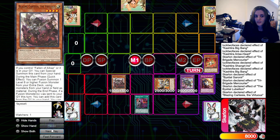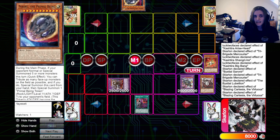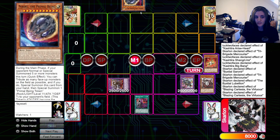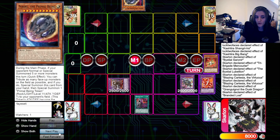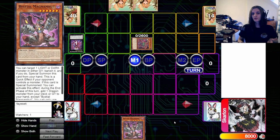We summon our Cartesia — this is our fourth summon of the turn. Then we go Cartesia effect into Grand Grinol. Our opponent has a Nibiru in their hand. We have just performed our fifth summon, but because of Branded Lost on Chainlink 1 Cartesia, they cannot activate the Nibiru. Now you get to go Grinol effect, sending whatever, and Chainlink 2 Branded Lost to add your second copy of Mercuria. If at any point in the turn they choose to Nibiru you, you can just negate it.